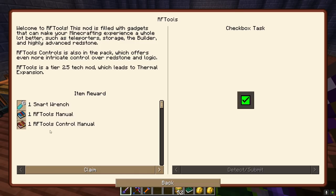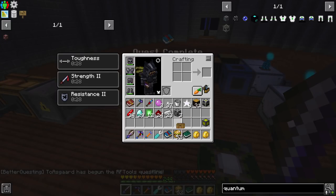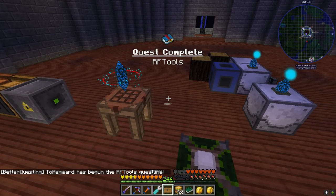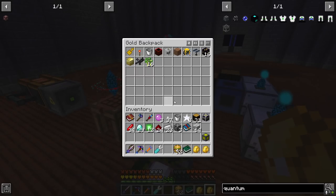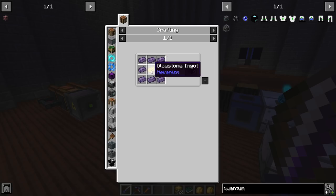There's no quest for the matter beamer but let's go ahead and just turn this in. We're going to get a smart wrench, RF Tools manual, RF Tools control manual, and a dimlet parcel - we've done that, so we're going to get a free loot chest which contains diorite. The teleporter frame is just refined obsidian and glowstone.